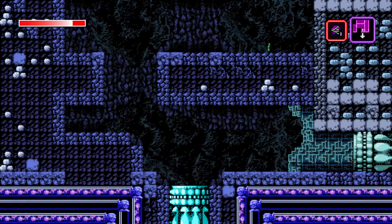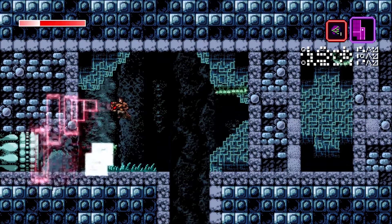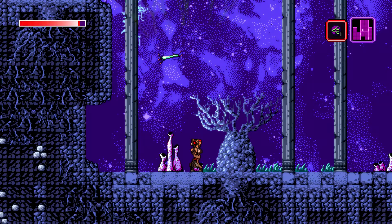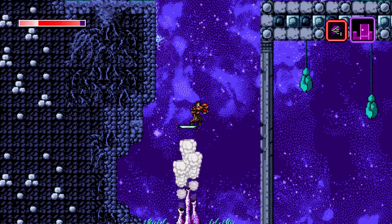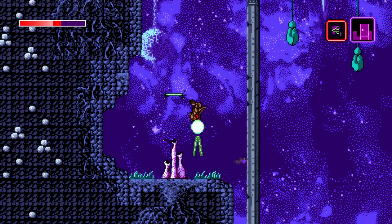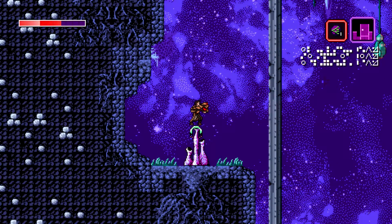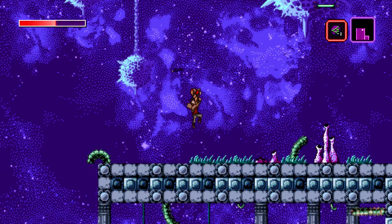We can continue our other exploration on the eastern side. This is getting significantly more difficult too. We can corrupt these — they don't really do anything for us, though. I definitely feel like there's some momentum or movement upgrades that I don't have yet that I'm going to need. Let's give it a shot. I'm kind of firing blindly here just to kill as many of these things as I can. These enemies are so brutal.